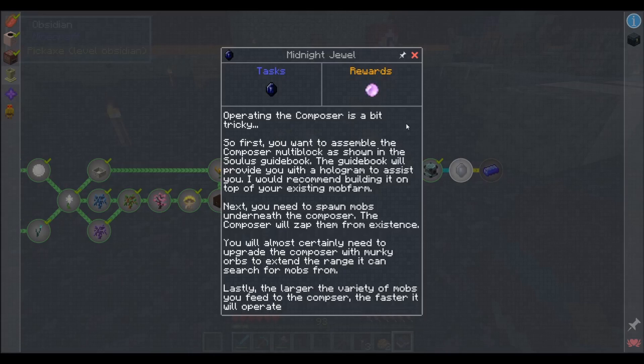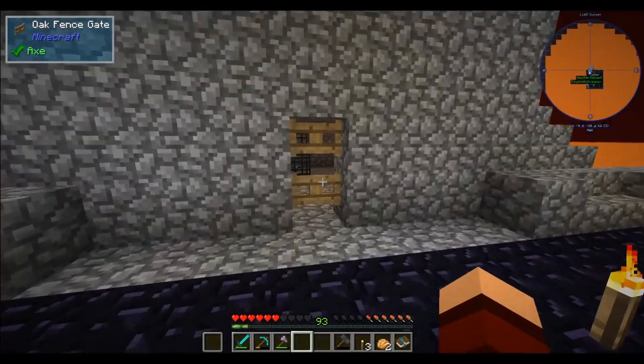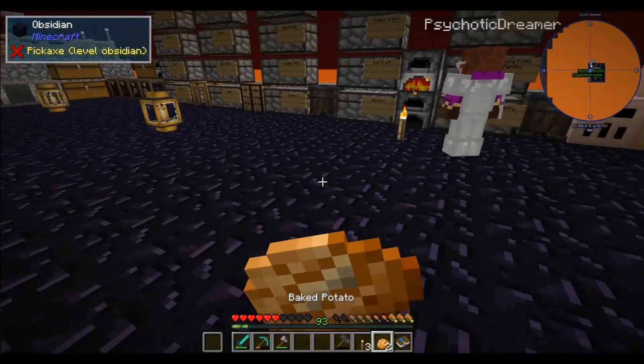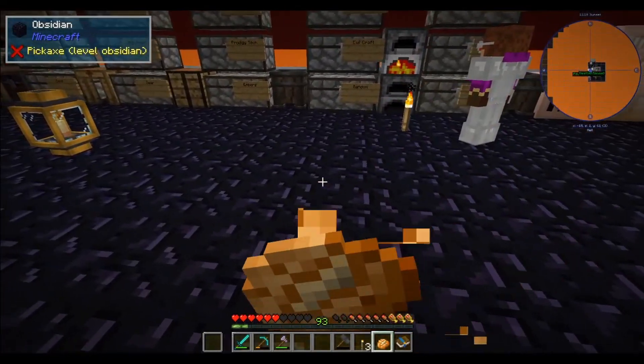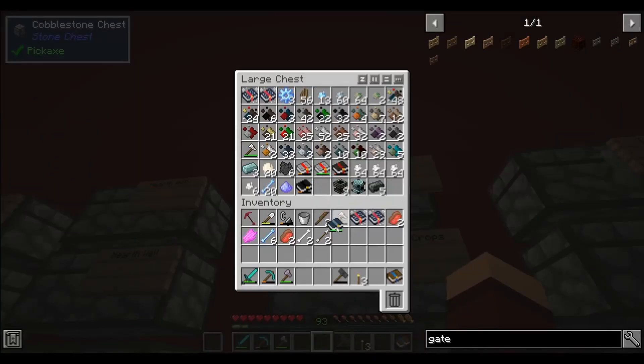The larger the variety of mobs you feed to the Composer, the faster it will operate. So basically that's what these are in here for — spawn mobs, this thing will kill them, it's what gives it its power. All right, in the Soulless book — don't turn it on, you psycho!